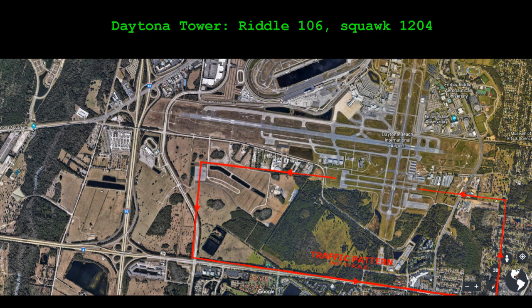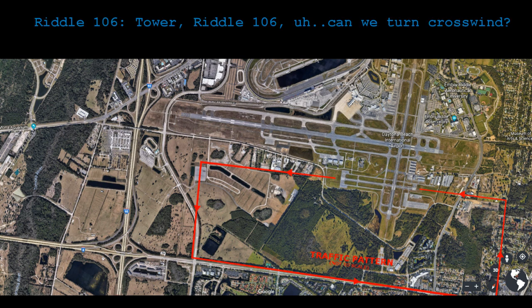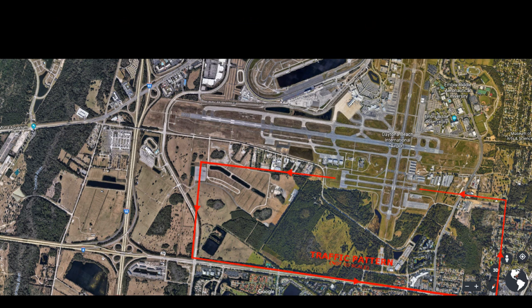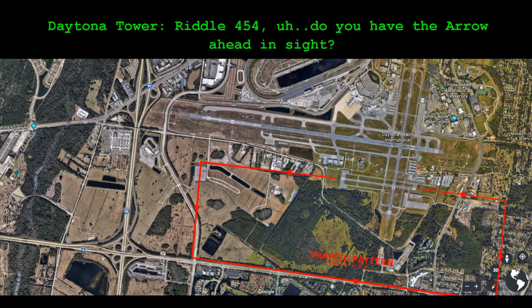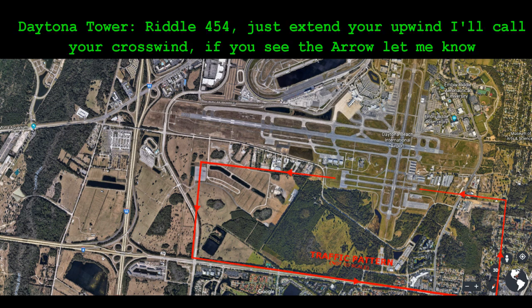VIRTAL 106, squawk 1204. VIRTAL 106, squawk 1204. VIRTAL 106, squawk 1204. VIRTAL 106, negative, continue upwind. VIRTAL 454, follow the arrow on the extended upwind. VIRTAL 106, negative, continue upwind. VIRTAL 454, you have the arrow ahead in sight. VIRTAL 106, squawk 1204. VIRTAL 454, just extend upwind, I'll call your crosswind — if you see the arrow, let me know.